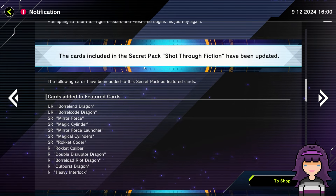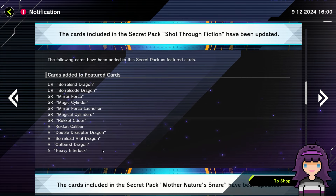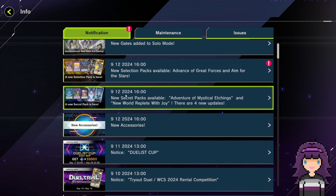Cards included in the pack Shot Through Fiction — they put Mirror Force and Magic Cylinder in the Boral rocket pack, which makes sense because those were of course Revolver's cards.